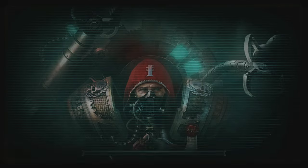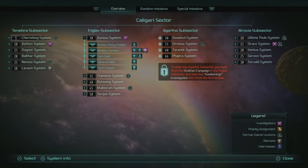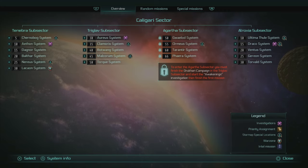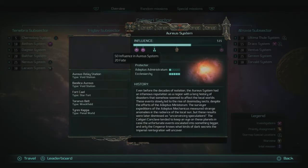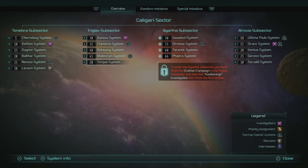On the main screen, each subsector is one of these groups here — we've got Intraglav, Aureus, Clamorus, Rotwang, Malkorum, and Torg. If you click Triangle on PlayStation you can see the influence of each one you're looking at. The goal is to get to 800 influence in each of these subsectors or systems.